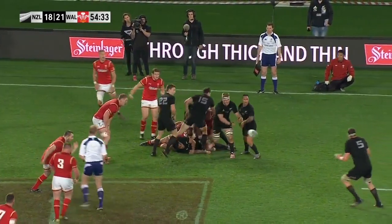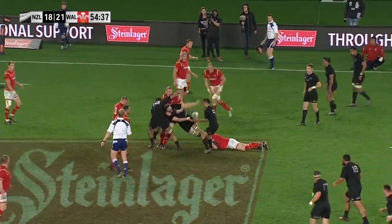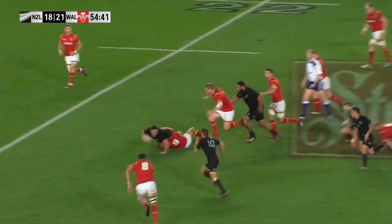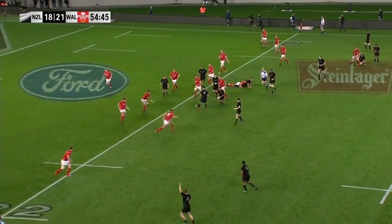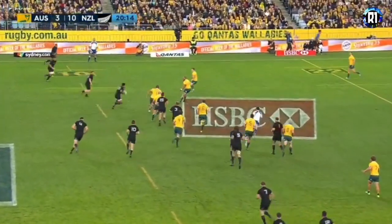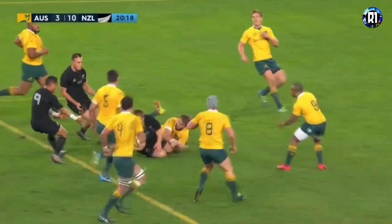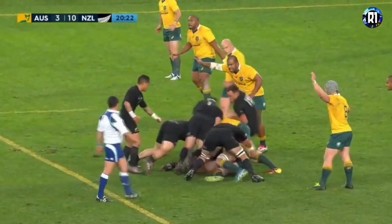Good acceleration as Kane frees it up for Brodie Retallick. Hands it off. Flat pass goes to Crockett, got it away to Crotty. He in turn finds Crockett again. Now another kick through, beautiful read and he took it. Retallick so keen to move it wide for Katoa, and Coles — brilliant stepping from the hooker — into the 22 again. Had plenty of time to pop it up to his front row partner.